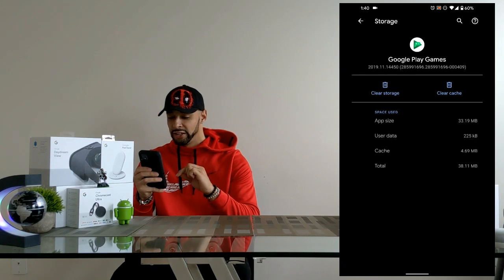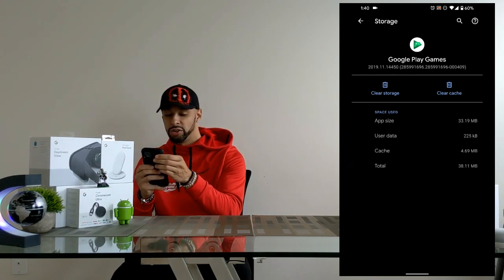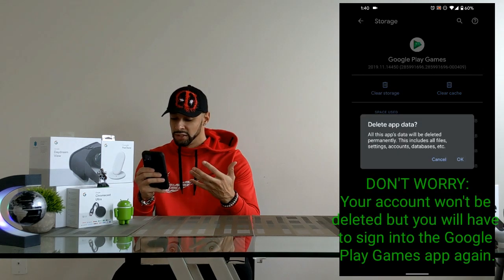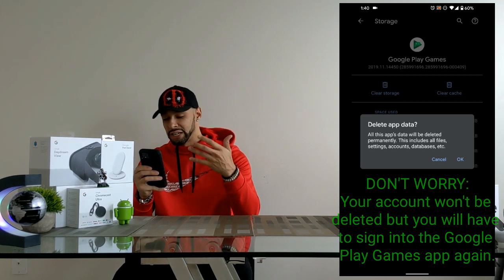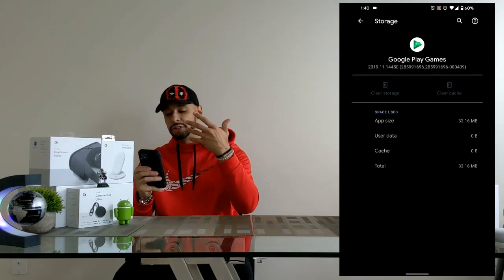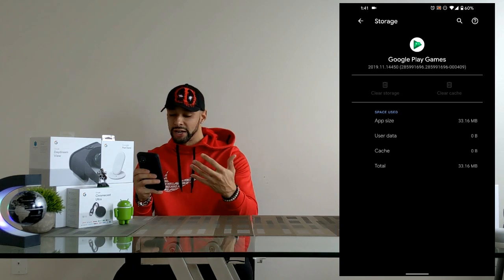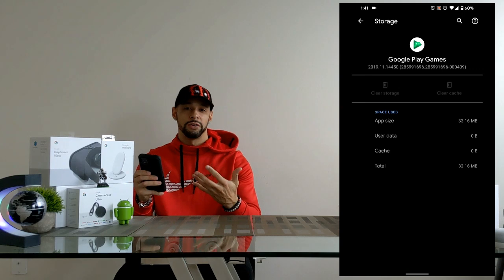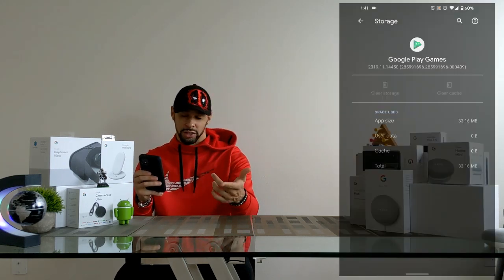From there you can either click Clear Storage or Clear Cache. Clearing storage will do everything — the app's data will be deleted permanently, including all files, settings, accounts, and databases. Go ahead and hit OK. Once you do that, both Clear Storage and Clear Cache will gray out, meaning you've done everything possible there. Then try your favorite games and see if that notification finally goes away.